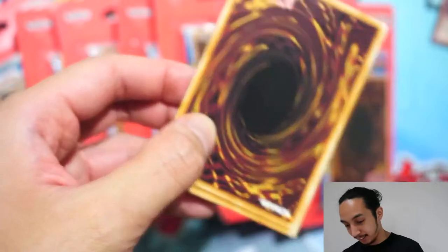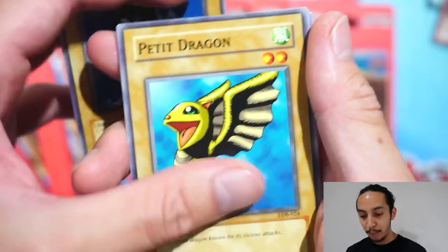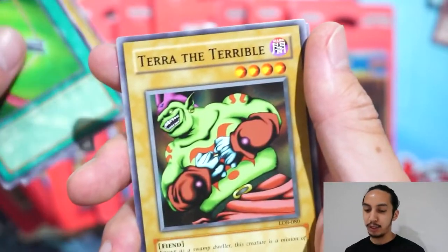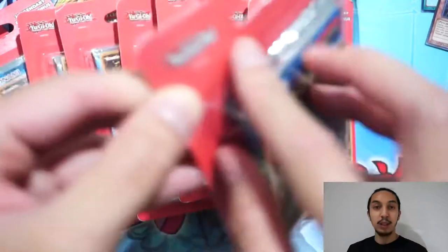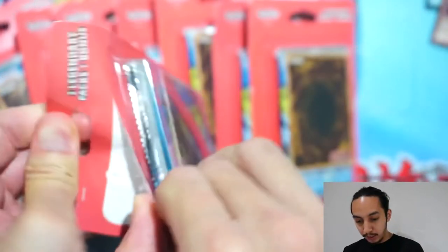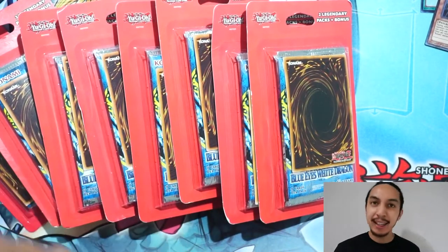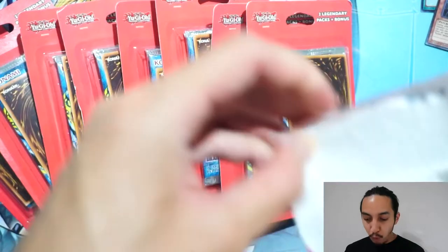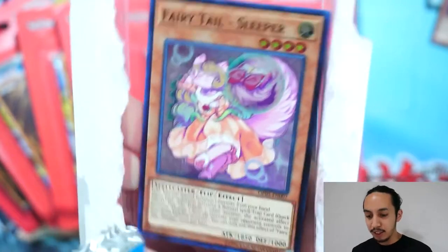There's no reason not to be nice. Okay, Blue Eyes — Legend of Blue Eyes — what can we pull? Terror the Terrible, Flower Wolf. No holo from the Legend of Blue Eyes yet. We did get a Parasite Parasite. I had 12 of these and now I have eight left — we went through four, this is the fourth actually. I'm horrible at opening blister packs. It is Fairy Tail Sleeper from OP5.